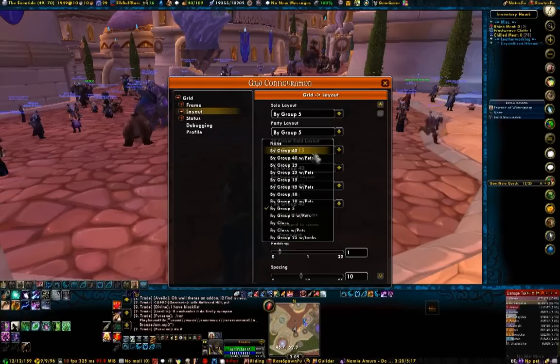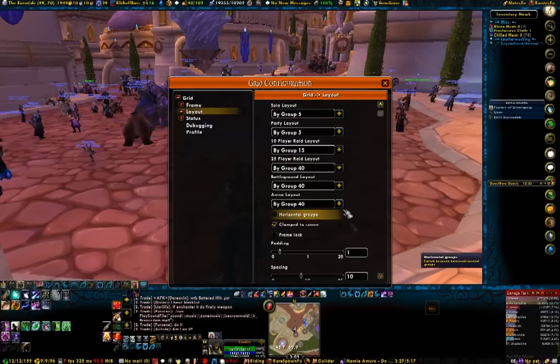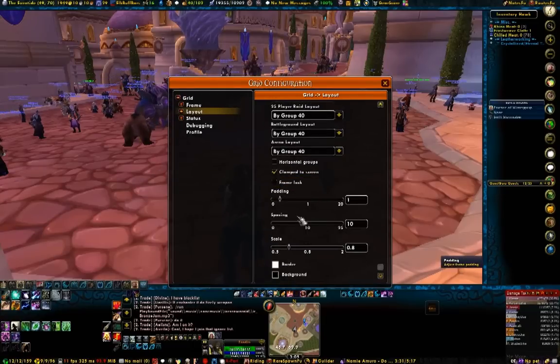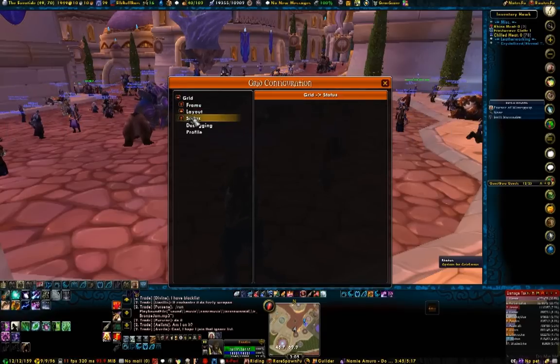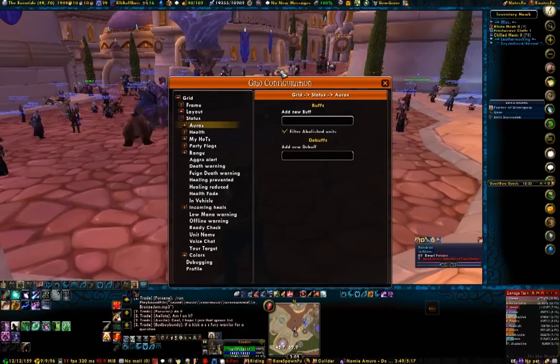The layout is pretty obvious — how you can set it up for groups, whether you want it with tanks, pets, just the actual players, things like that. So there are definitely tons of options. I don't really have time to go over every single one. Most of it is straightforward. If you want more detail, I know there's at least a couple videos up on YouTube that go into more detail of a Grid tutorial and how you can set it up, change things, and add things.